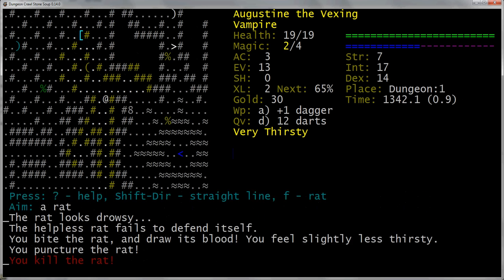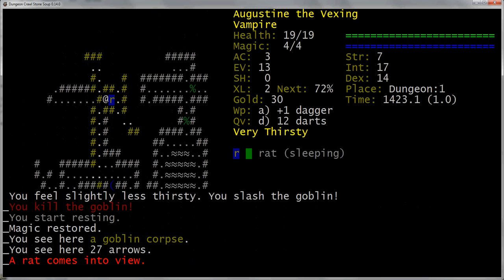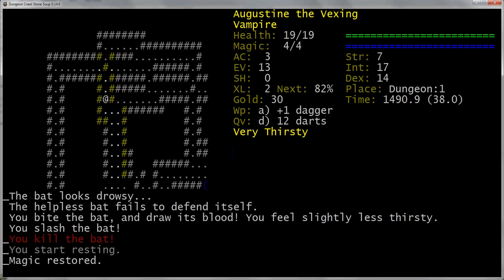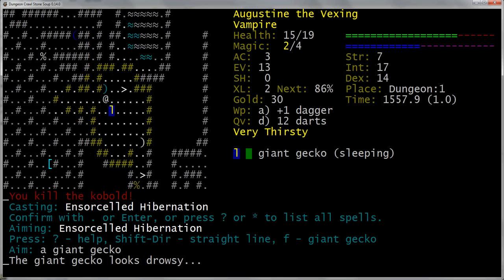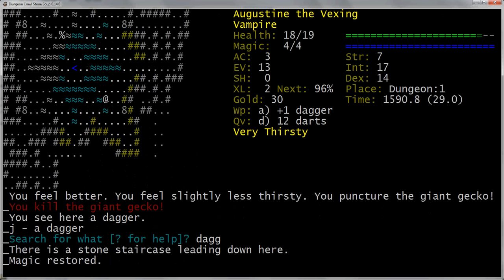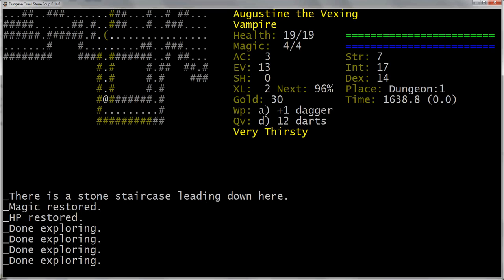Identify potions and scrolls — need to get used on other things. Let's clear out this floor. Die, die. What's that? A dagger. I'll take a spare dagger. We didn't miss any daggers, did we? Nothing important. We wanna find like a glowing dagger or something like that, because that would be super cool.